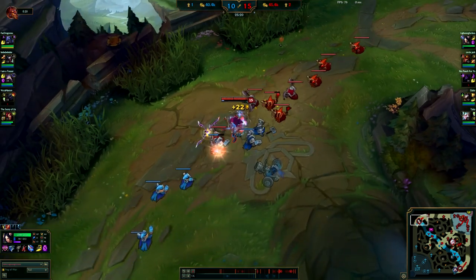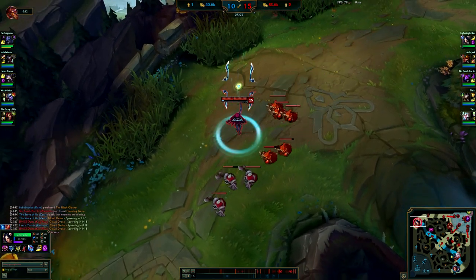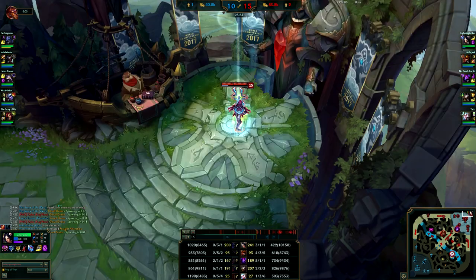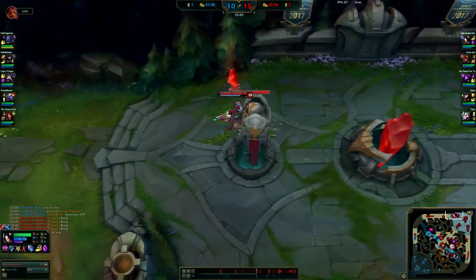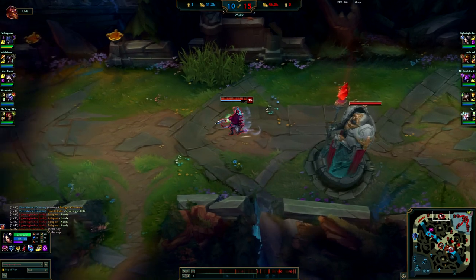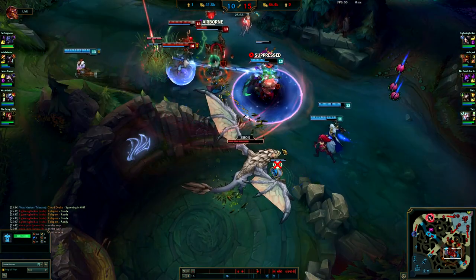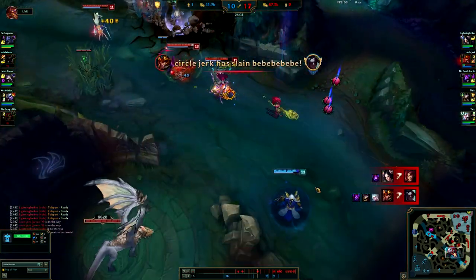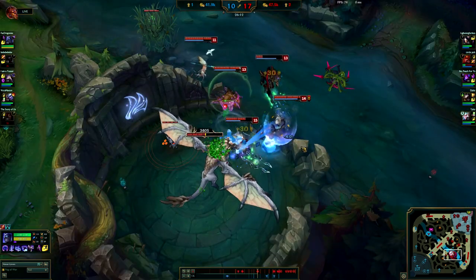With the Botrk you don't have as much wave clear but you take towers faster than with Titanic Hydra for example. I've got my TP up, good CS - 240 at 20 minutes, beating Shen by 40 CS and 1.6k gold. He can't defend the lane if I decide to split push - I'm controlling the game at that point. He wants to split push and then ult into his team but I'm able to push the lane whenever I want. Just got his ult used, I go down for the TP on Zyra. Looks like we get that kill and we also get the dragon - Shen didn't make it down.